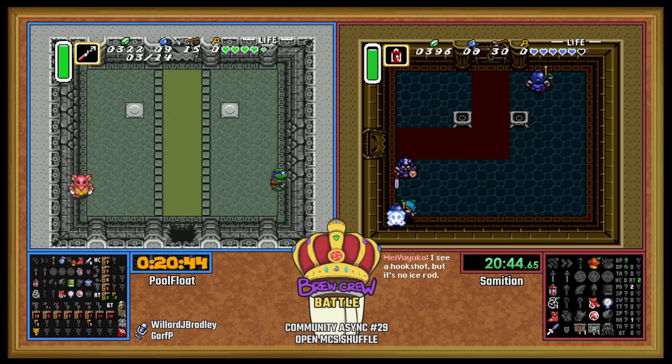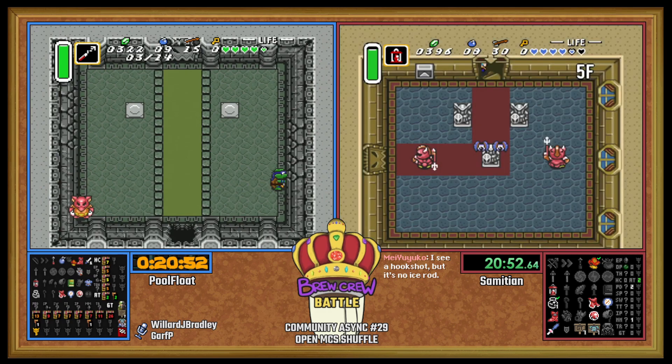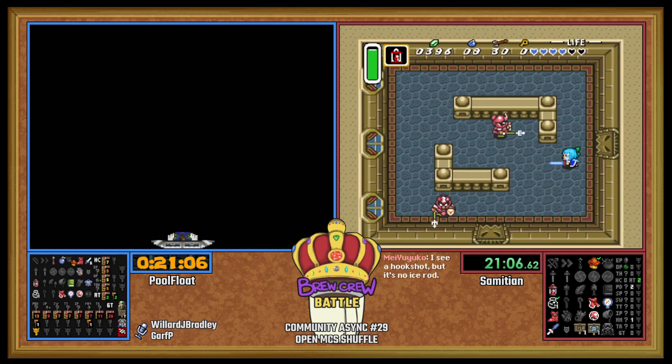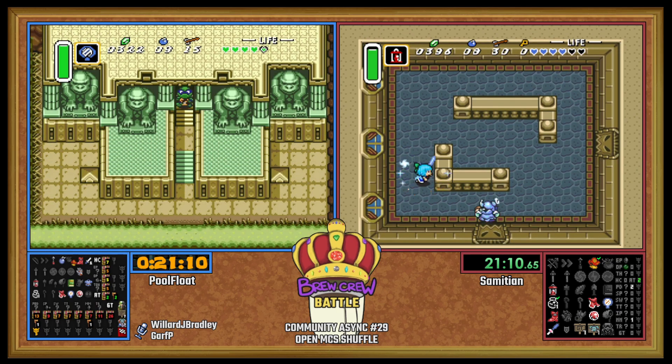We're getting a little bit of Mimic clipping. PoolFloat is trying to do this bufferless but not really getting it — he's just moving down flat. You can tell it's not working because the Mimic is obviously not moving to the left. There we go — you can see for one frame that the Mimic turns. PoolFloat throws in the towel. Good attempt, good effort.